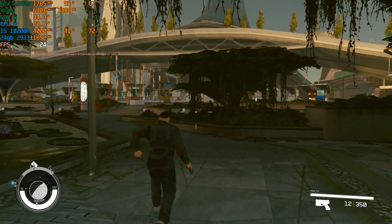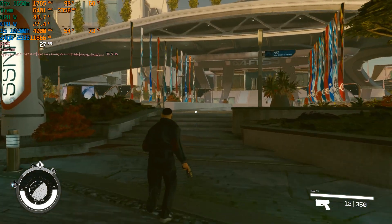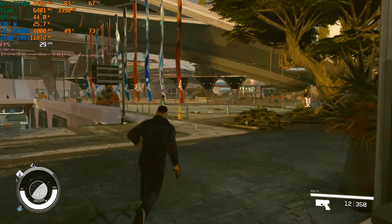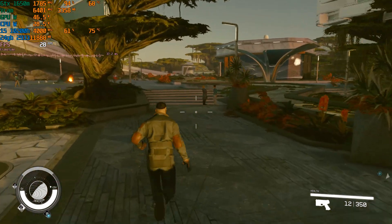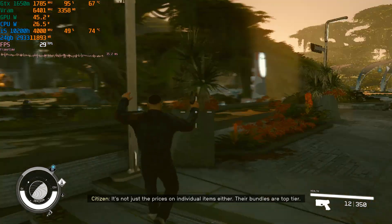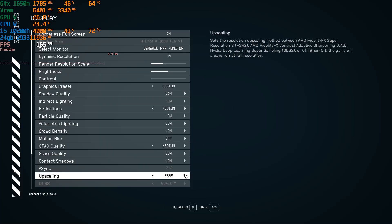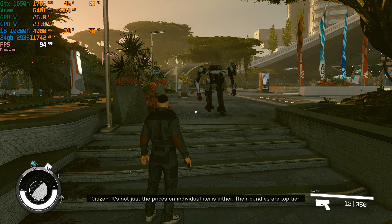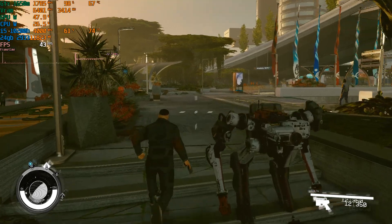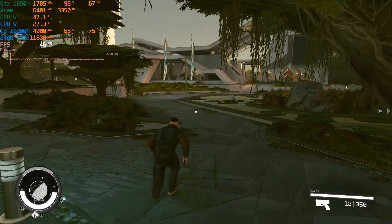I finally got frame generation to work with Starfield — it's the latest version of the mod, 0.9.0. As you can see, I'm not using frame generation, I'm on FSR2 quality, and with recording I'm getting 28 to 30 fps, which is pretty bad. Then with frame generation on, go to Display, change the effort to DLSS, and toggle on frame generation. Earlier I was getting 27-28 fps, now I'm getting 45-48 — it's a lot more playable.